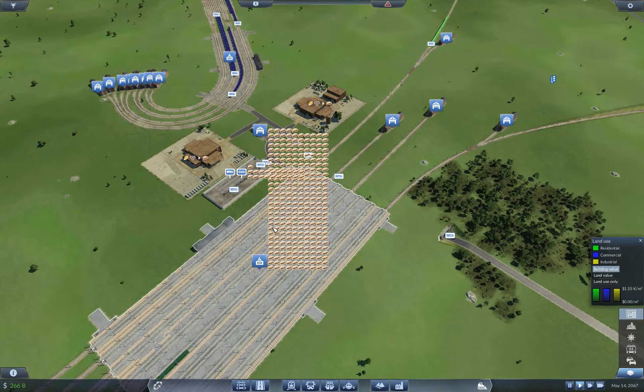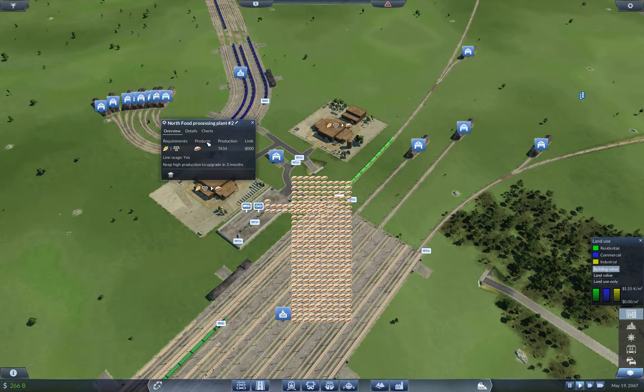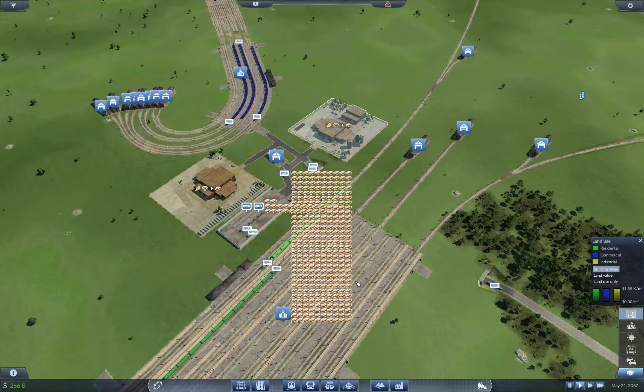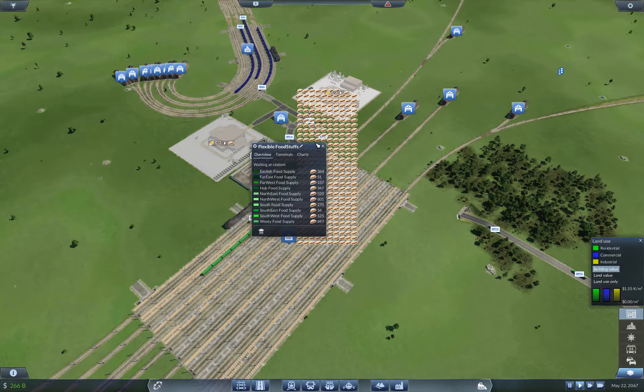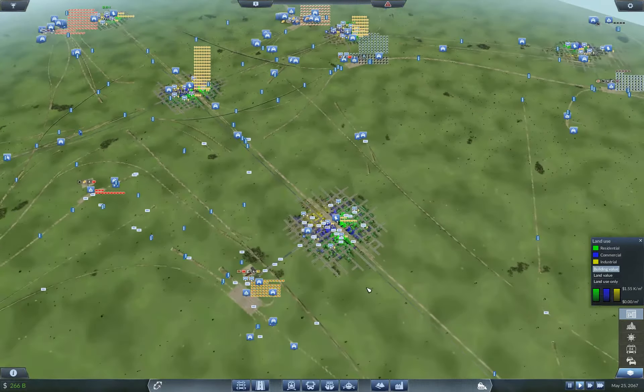What is the line frequency already? We have a three minute line frequency - that's pretty good, a train every three minutes. I doubt there are subway systems that frequent. Keeping an eye on things - oh look at the food, I can already tell there's a huge difference. Oh yeah, we just dropped our potential, so that's gonna hurt for a little bit. But we have more trains with more cows in transit, which should help.